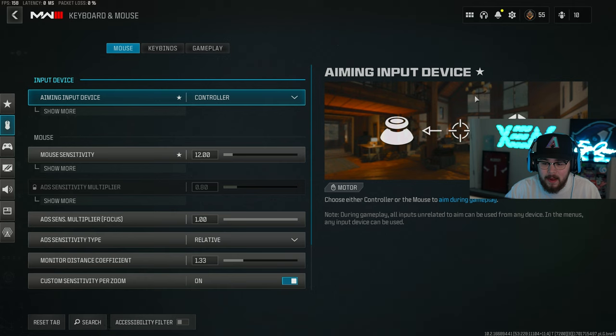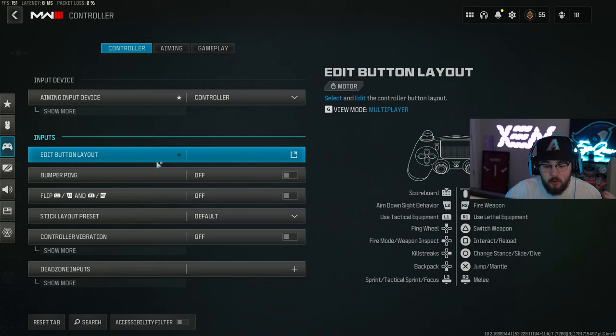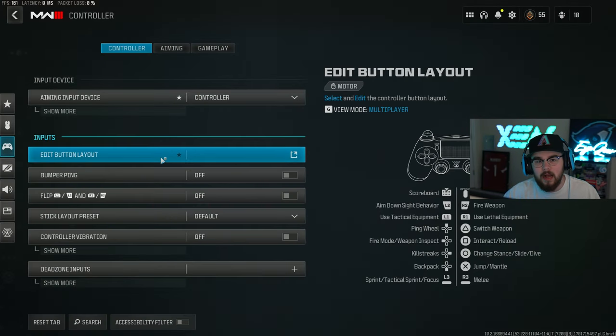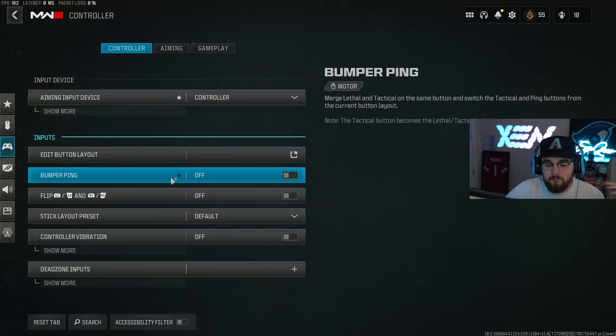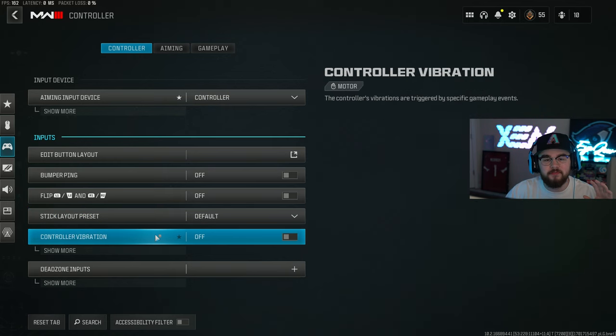Starting off with the keyboard and mouse tab - I don't play keyboard or mouse so I can't help with those settings. Hopping into the controller tab, most likely the most important tab in the entire video. I play on an AIM PS5 controller with four back paddles, so I never take my thumbs off my analog sticks. I have X, Circle, Triangle, and Square as my four back paddles. Bumper ping is turned off, flipped L1/L2 is off, stick layout is default, and controller vibration is turned off. The vibration in this game's engine actually feels like it affects your aim, so I keep it off - though it's personal preference.